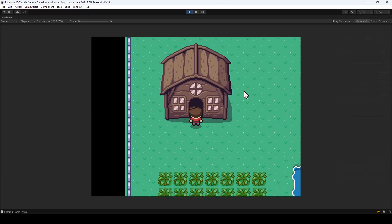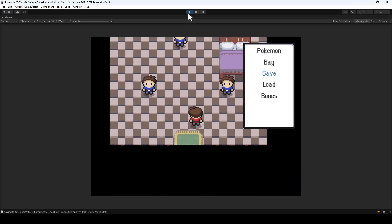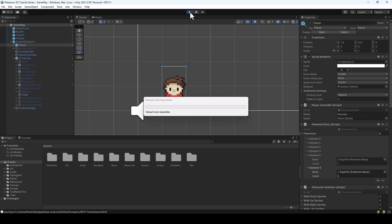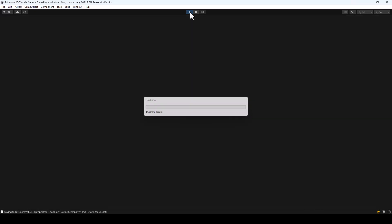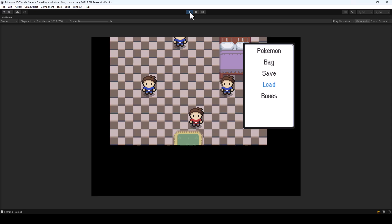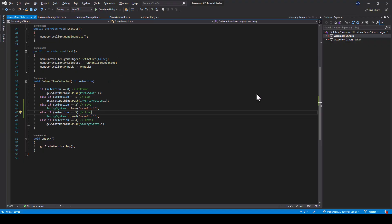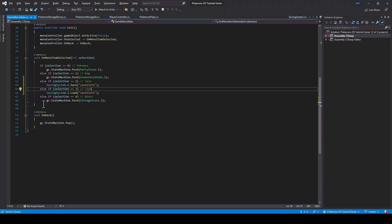If I go inside this house and save, I should be able to restart the game and load from there. That is working fine. It would also be good to have a fade-in and fade-out when we save and load, so let's add that quickly.